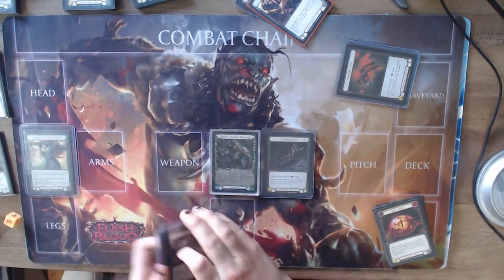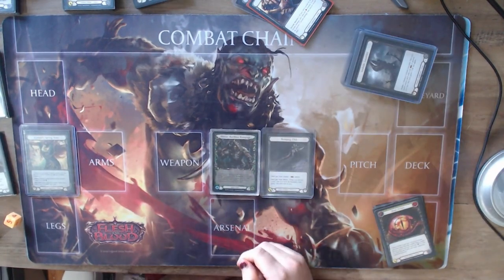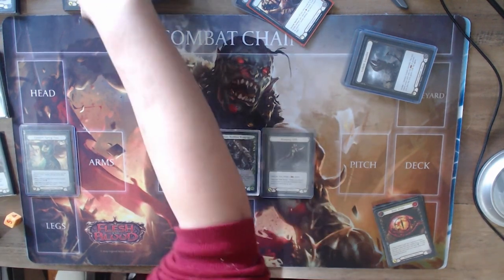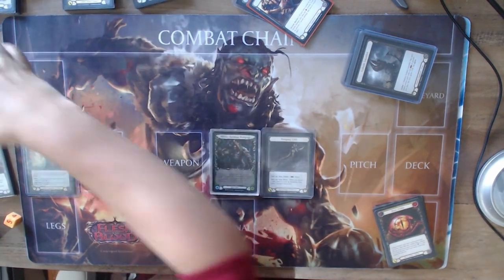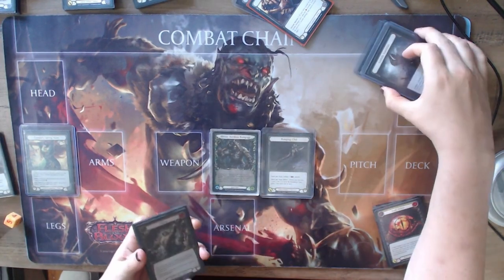One of the things about the Fyendal's Spring Tunic is that it is amazing with Rhinar — most of Rhinar's good attacks cost two. So let's look at the package that I use to hedge forward most games.